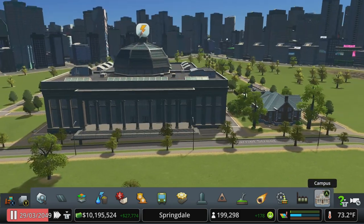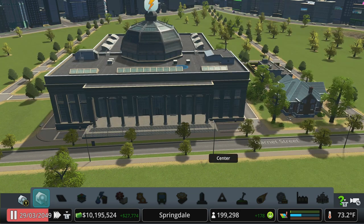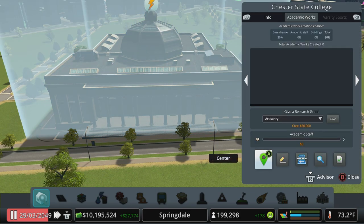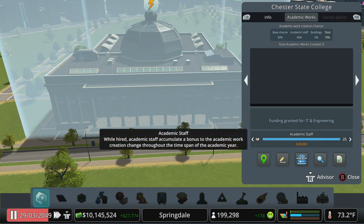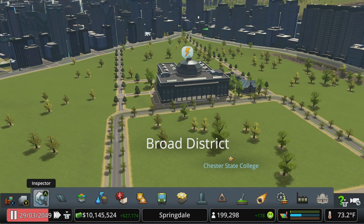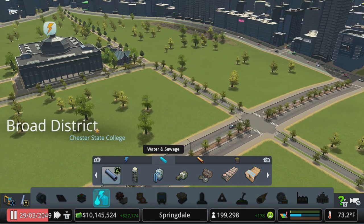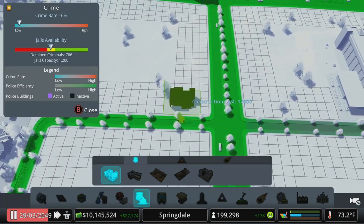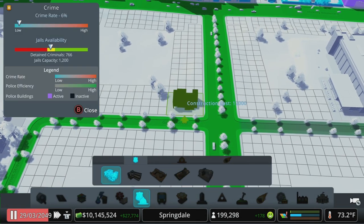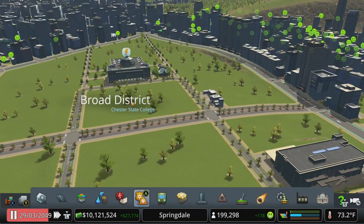That's all we've unlocked by default. Jumping into campus info — academic works: since it's a trade school you get different types of works. I like IT and engineering, so let's give them a grant and crank up the budget for academic staff. We'll power it — it doesn't need water since there were houses here already. For that proper look and coverage, let's drop in a small campus police station on the corner and a campus firehouse right next to it.